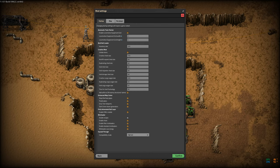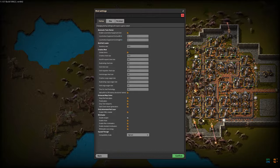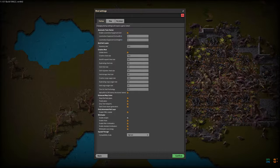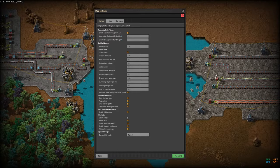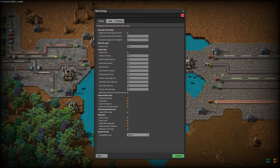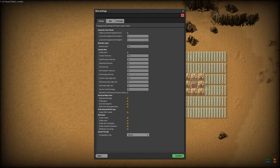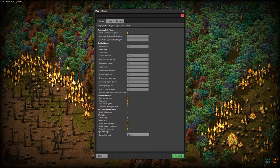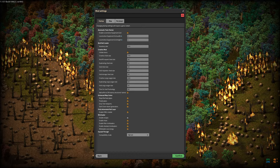The Max Rate Calculator mod allows us to look at a collection of assemblers which we select on screen and see: if they all had all of their inputs, what would their outputs be? And if we have some producing items needed by others, are they producing enough or too much? This also lets us judge the number of inputs by how many full belts or how many inserters of various sorts it would take, and I believe it even has number of rail wagons per minute. The Actual Craft Time mod allows us to select an assembler and show on screen the actual time it takes for that assembler to build its output.